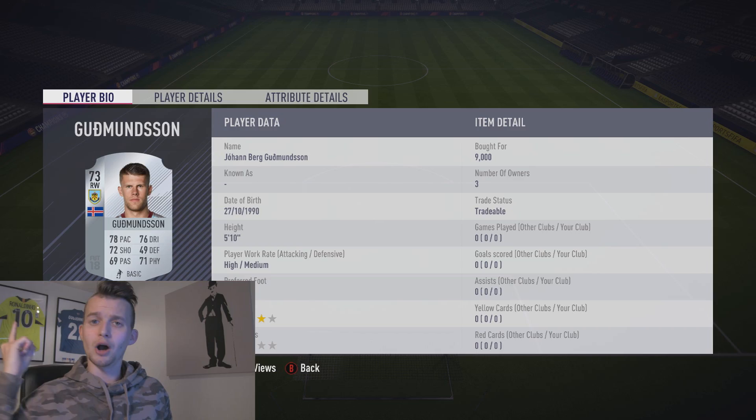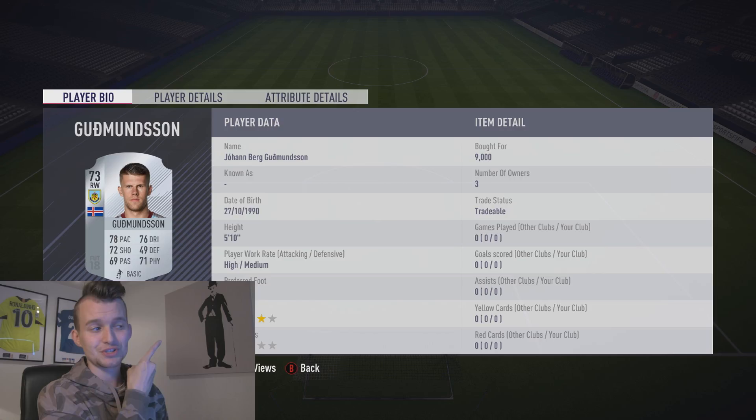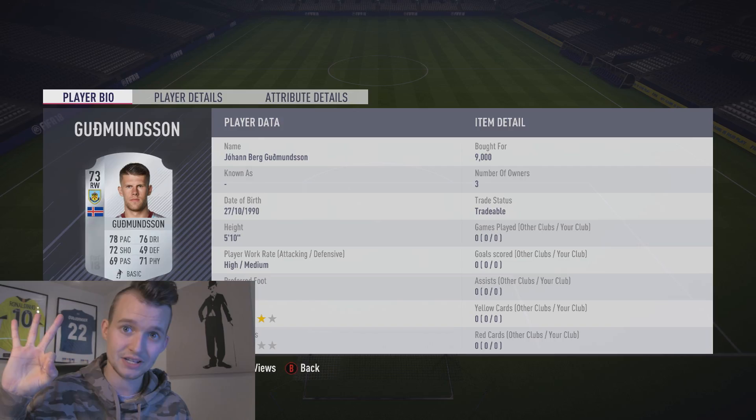On the other side in the right wing position, Johan Berg Wilmington, plays in the Barclays Premier League at Burnley — 78 pace, 76 dribbling, 72 shooting, 4-star weak foot, 3-star skill moves.